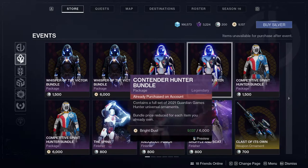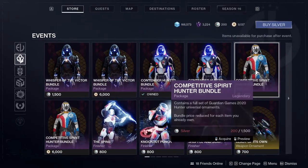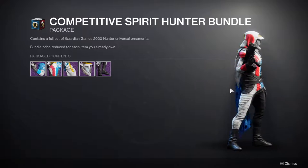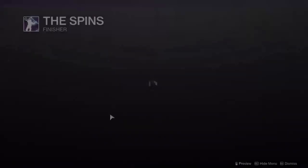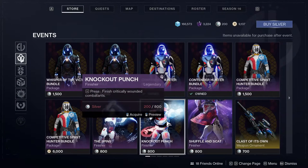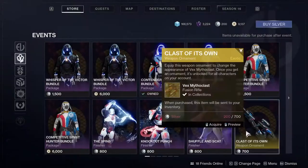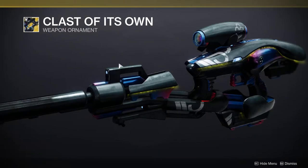We have the armor from last year and the year before that as well. I definitely don't recommend buying those older sets because the blue, red, and yellow do not change color — just be aware of that. We also have the Spin Finisher, Knockout Punch, the Shuffle, and Scat emotes.